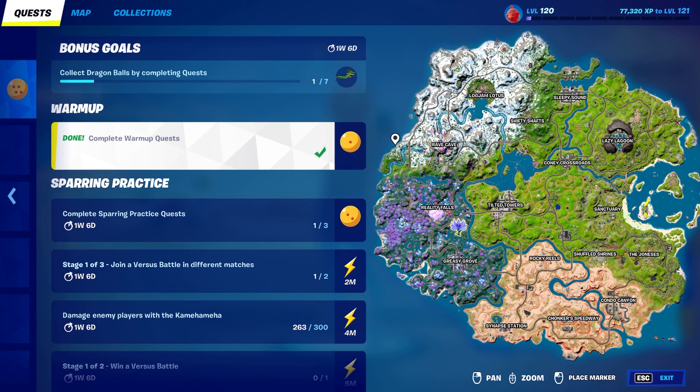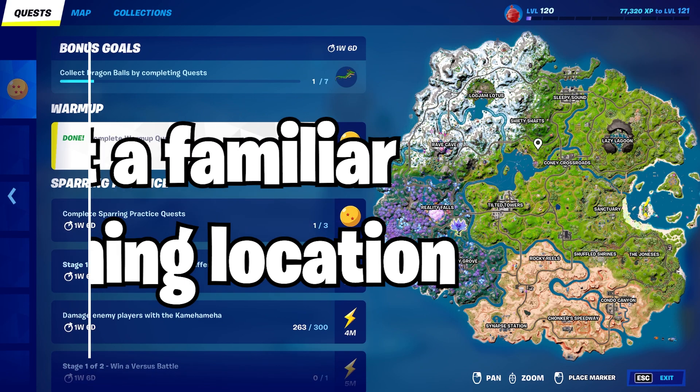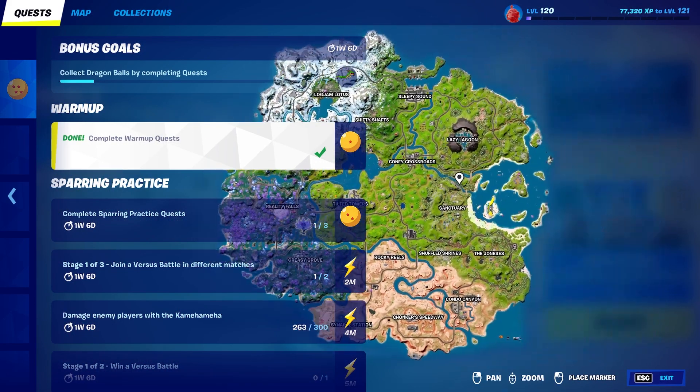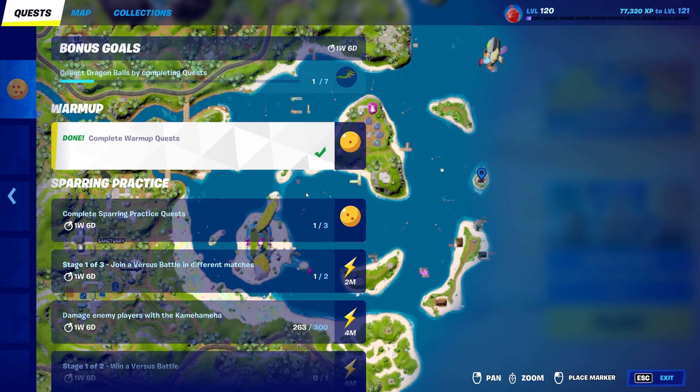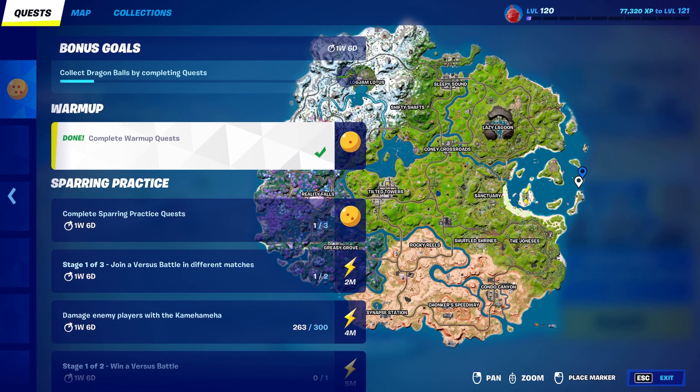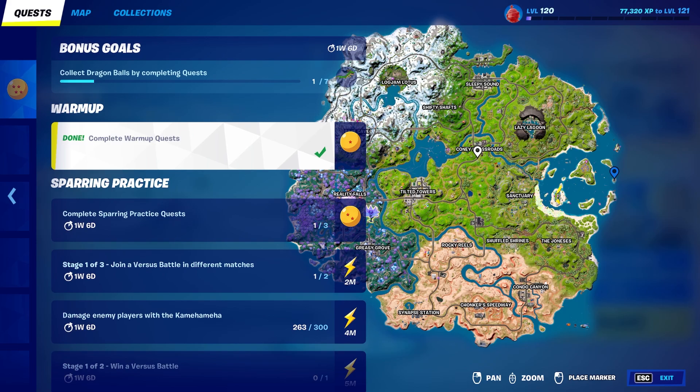The next challenge I actually accidentally completed during one of my games, so while I don't have it in the list of quests, I can tell you how to do it. This one is to visit a familiar training location. All you need to do is drop down to this island right over here on the map — it's incredibly simple. You can knock it out in literally just a few seconds just by dropping down there.